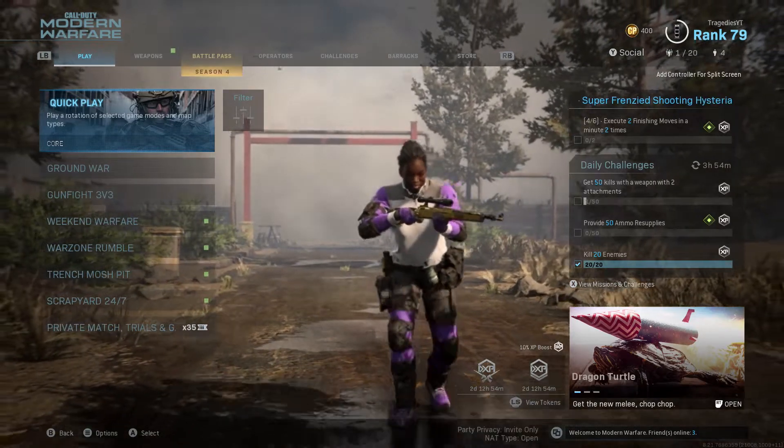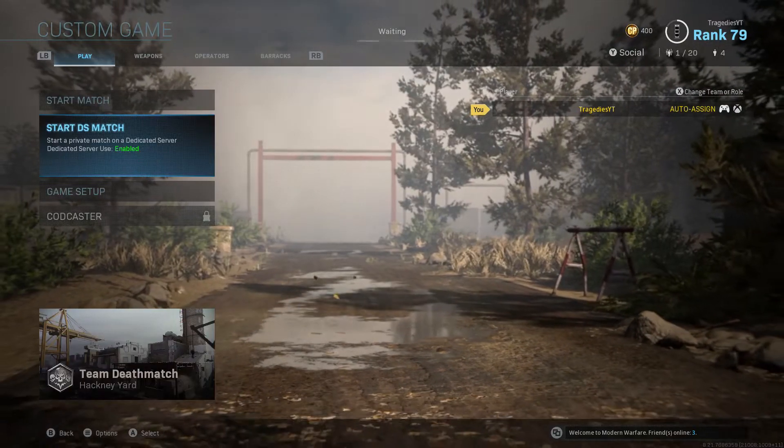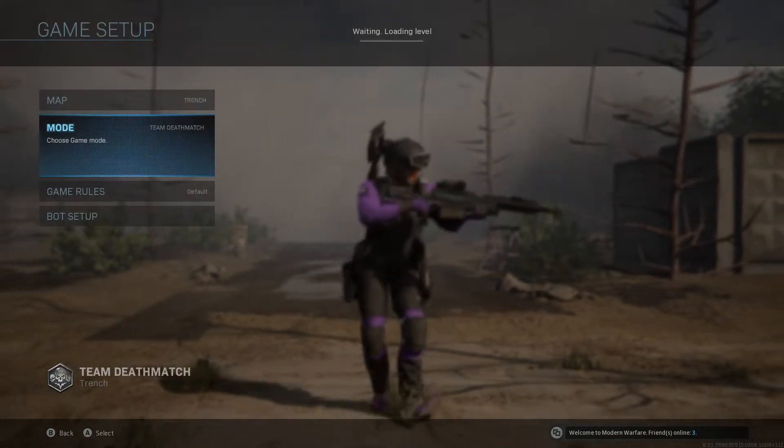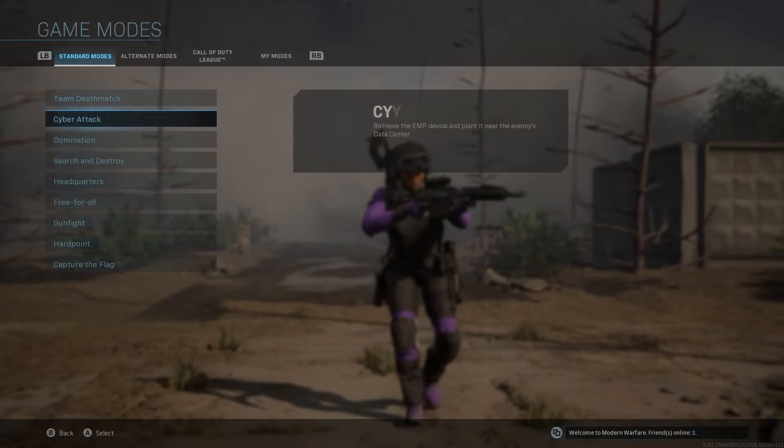The first thing you're going to do is load up a custom game. These are the settings you have to put on for this to work. You're going to have to change the map to Trench, because that's where the bunker is — it's on the Trench map.